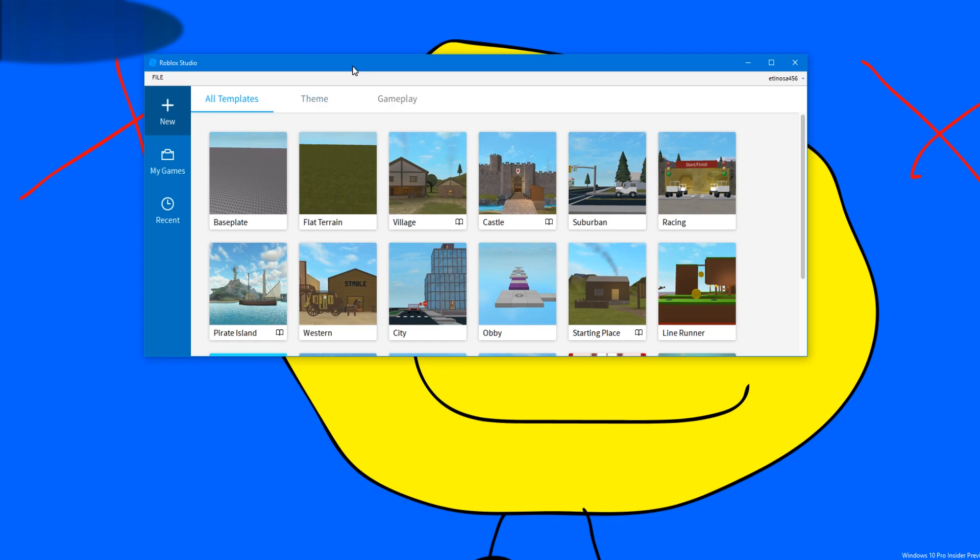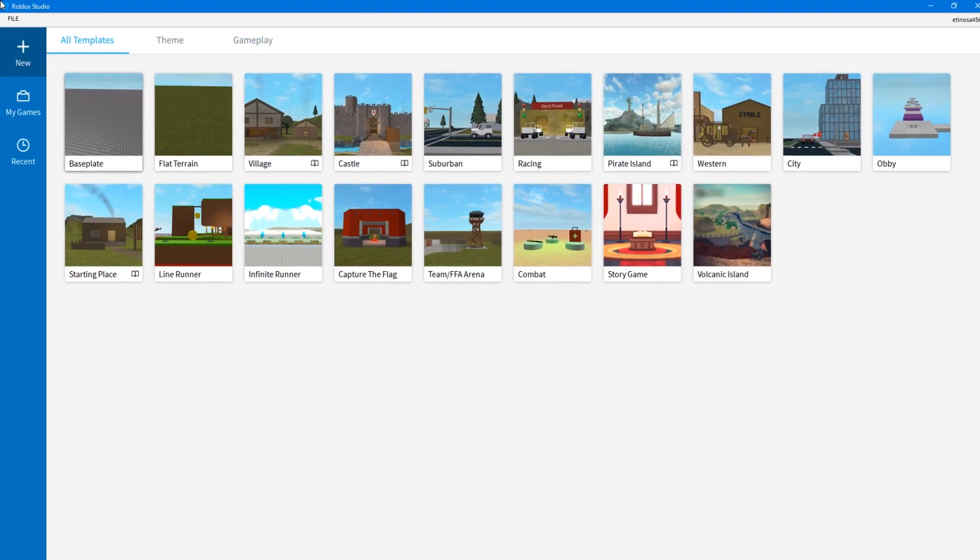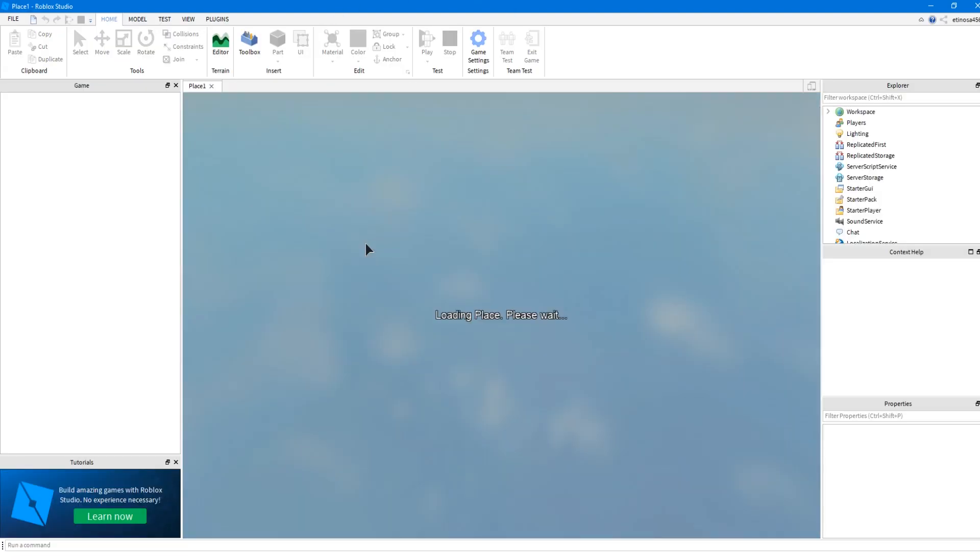Wilrock Studio — the studio. We wanna create a new place to get the dark, so you have the light team. This is how to get the dark theme.